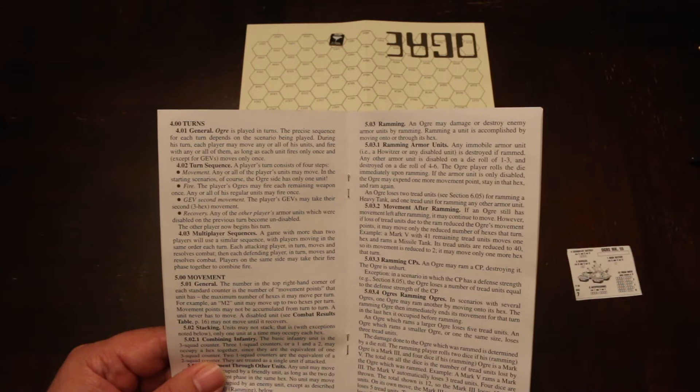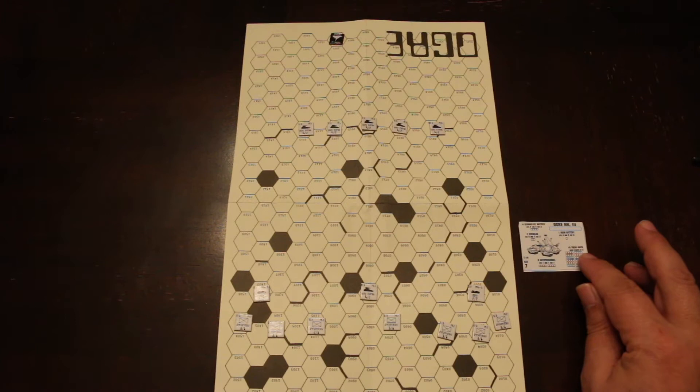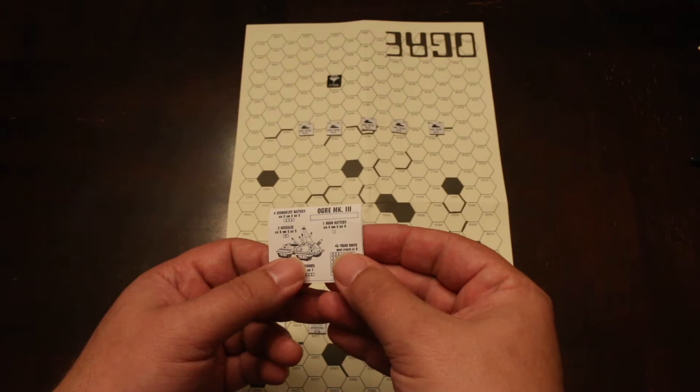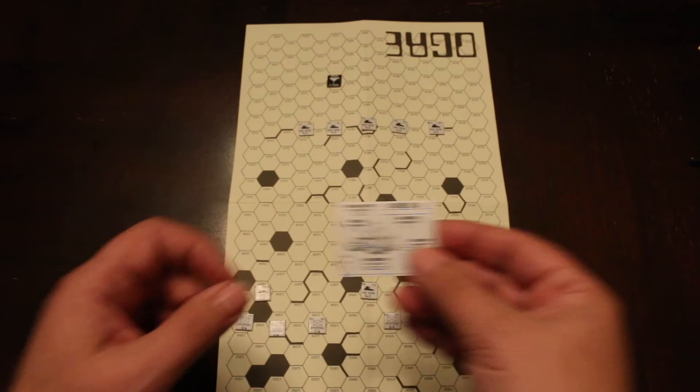The Ogre will move first. Since he's got all his treads, he has a movement of three — one, two, three. Let's see if he's got any weapons in range. His main gun battery is in range, and two of his missiles are in range.